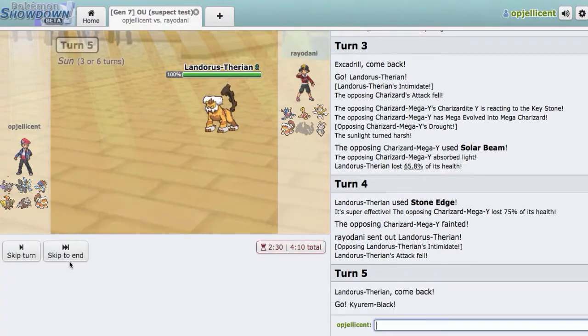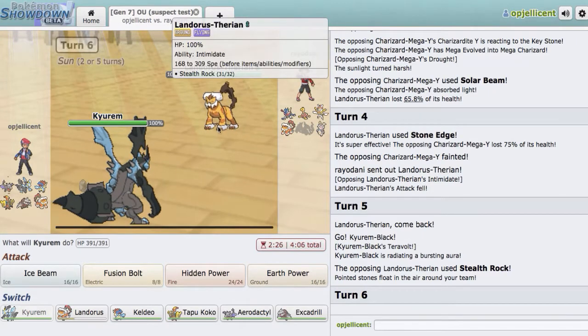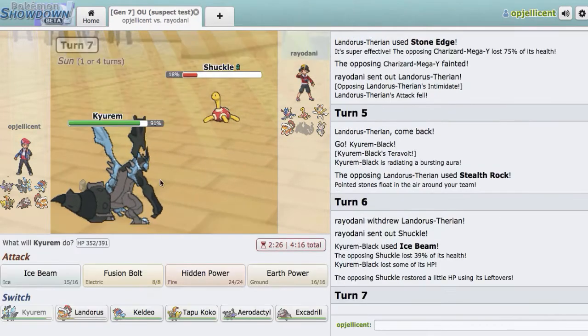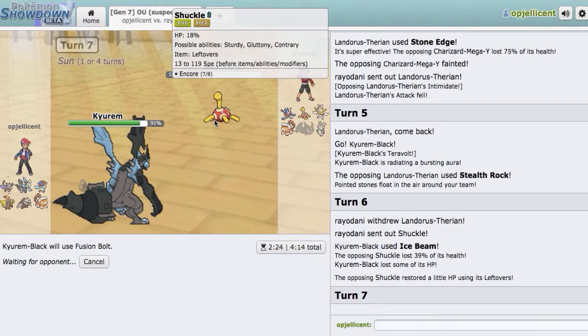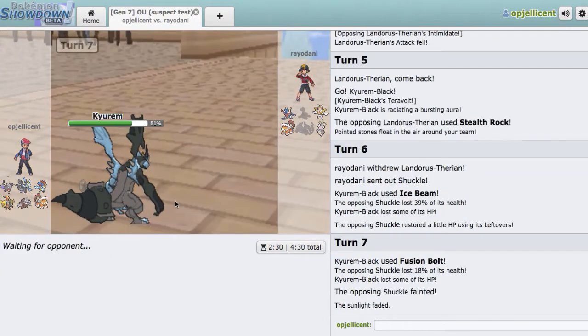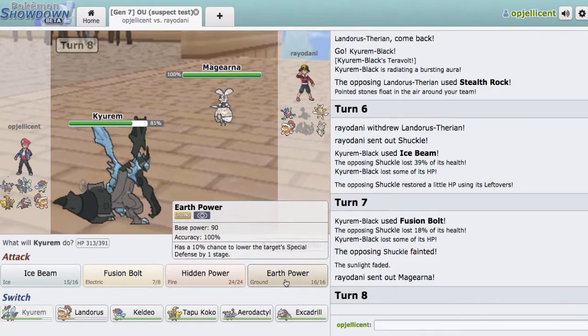I could stay in, or I can guard into my Kyurem-Black on the Stealth Rocks. I'll throw off an Ice Beam — Ice Beam should blow anything back. This thing will get two-hit KO'd. If he's expecting the Ice Beam, I'll just go for Fusion Bolt in case he wants to randomly go Greninja or Magearna. That's going to be able to knock that guy out and we're in a good spot. Kartana could be a little bit of an issue. He goes Magearna, which definitely doesn't want to take Earth Powers. So we'll go right for that — we do a good amount.